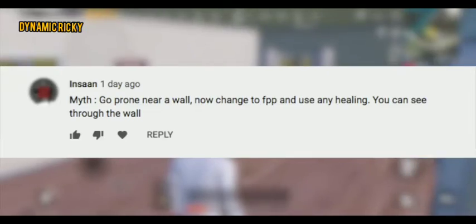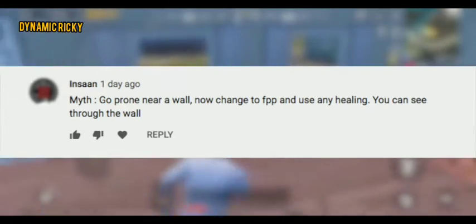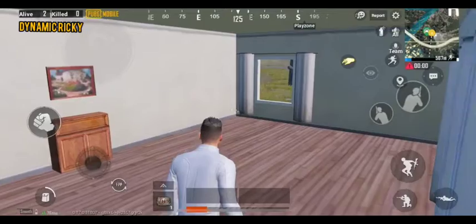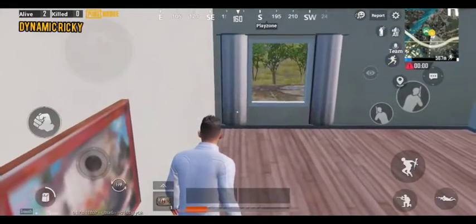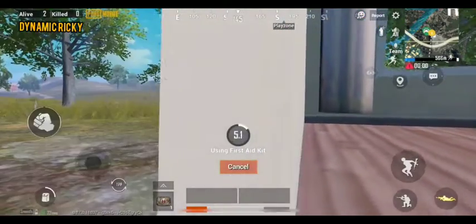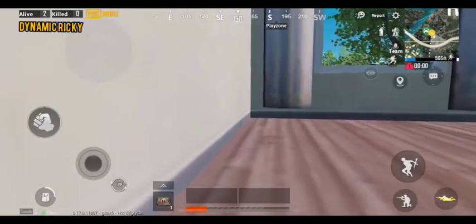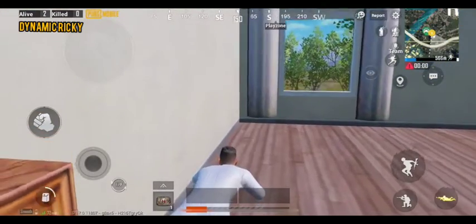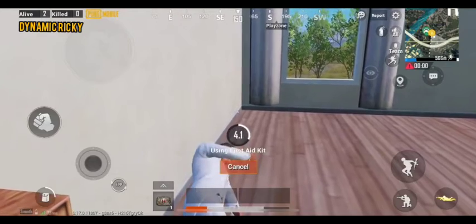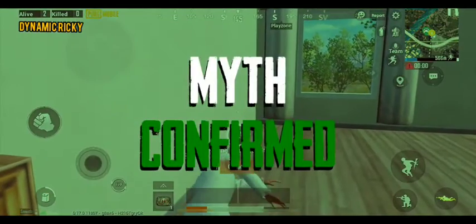Go prone near a wall. Now change to FPP and use any healing — you can see through the wall. Let's go prone near a wall, change to FPP, and start healing. As you saw, we're able to look through the wall. This happens because the character moves slightly towards the left while healing, so the camera angle moves and goes out of the wall. Hence, the myth is confirmed.